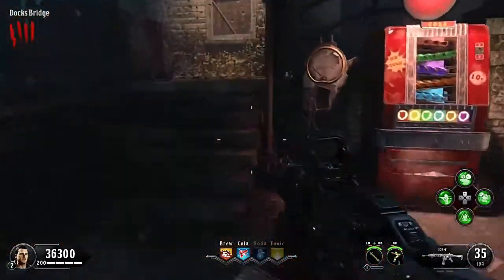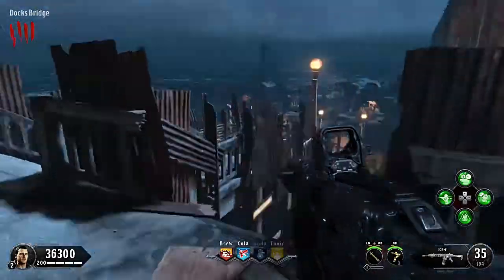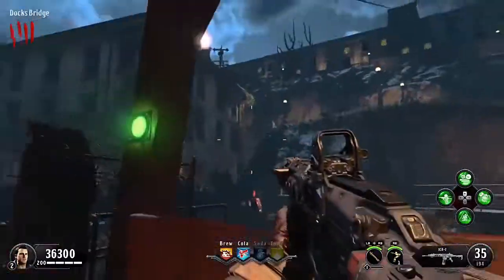Instead of going back up, I'm going to go around this way. The way I'm doing this is laying it out so you can hit all this stuff at once — it all kind of works out because everything is on the same path. You hit it in this order and you get everything. We're going right through here to our second perk. You guys remember this — this is where the docks were.